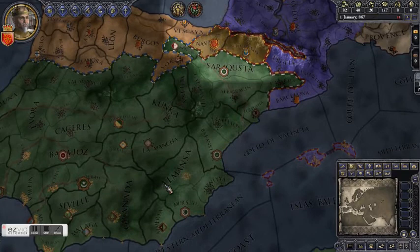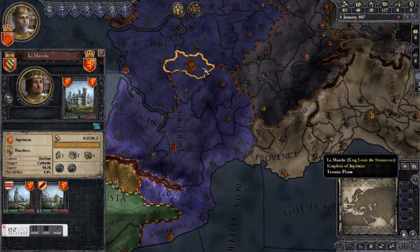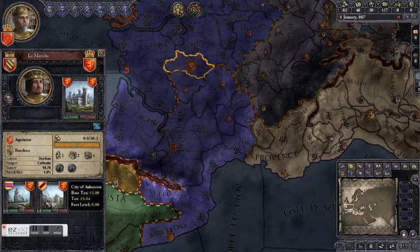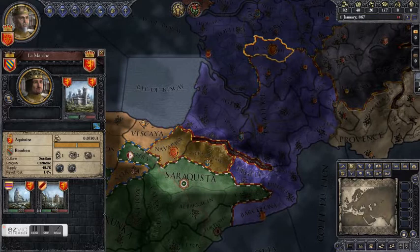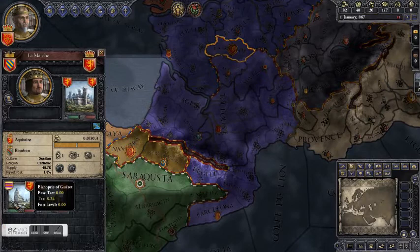Let's go up to Aquitaine here and see this fancy shield with the lion on it — that is the royal county, La Marche. When you click on the county, it brings up the county screen. Counties have different holdings: cities, bishoprics, and castles. Lesser nobles generally hold these. The higher nobles hold the county capital, but lesser holding nobles hold the subordinate holdings, known as baronies.